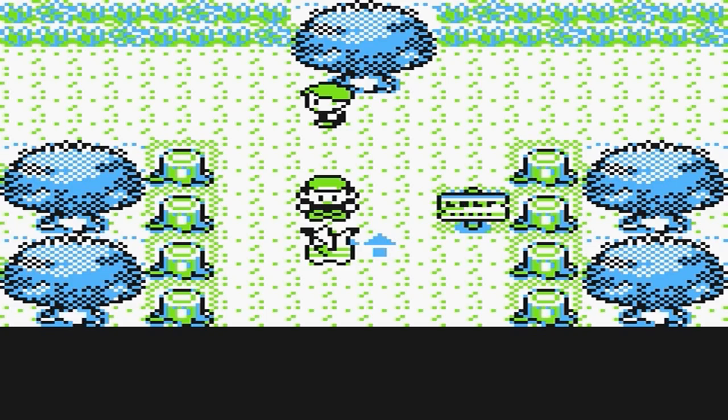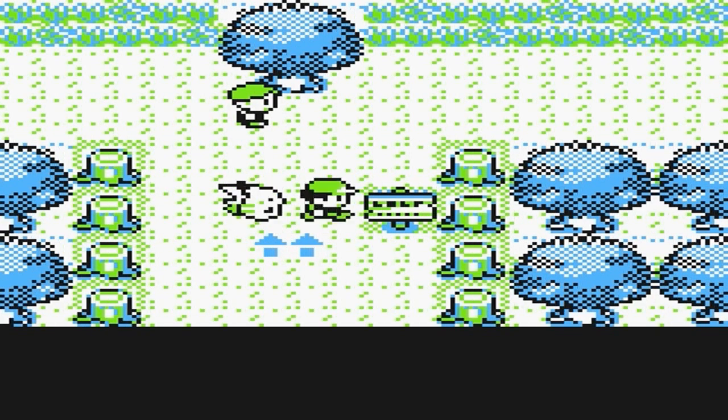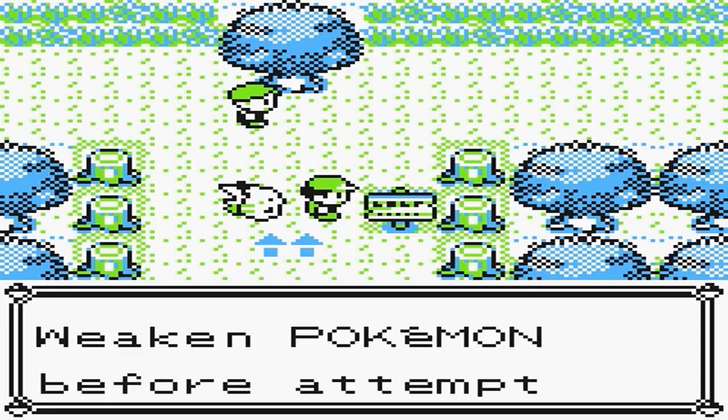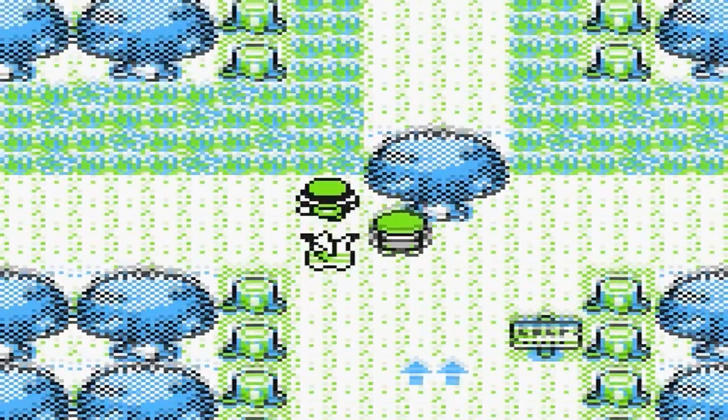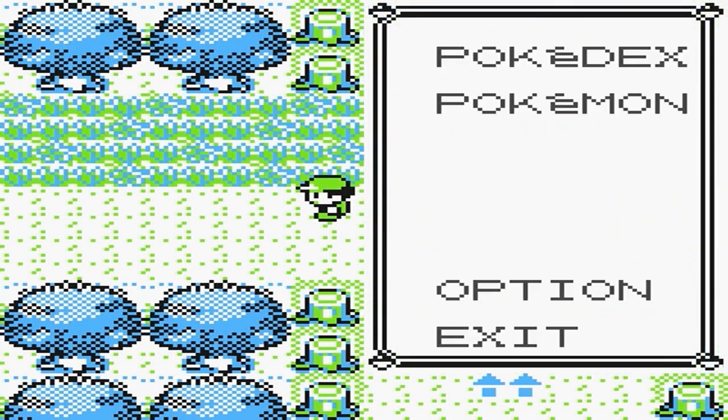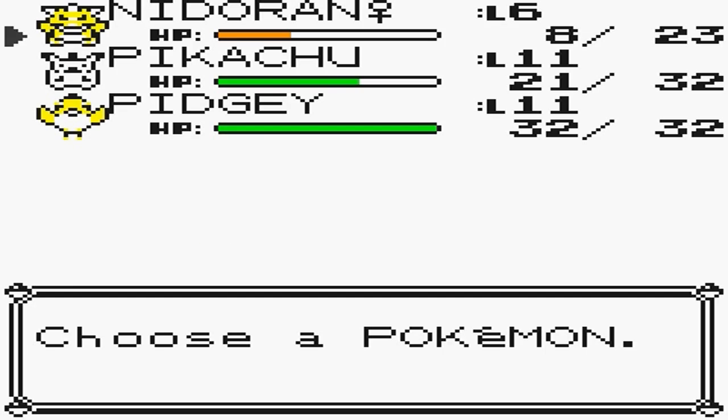We just got done with the whole tutorial, going through everywhere, talking to Professor Oak, doing his thing, and delivering his package. Finally we're in Viridian Forest, where all the grass types are, and we have a new Pokemon on our team. It's kind of beaten up right now, but last time my Pikachu was at a low level, around 11, and Pidgey was also around 11.